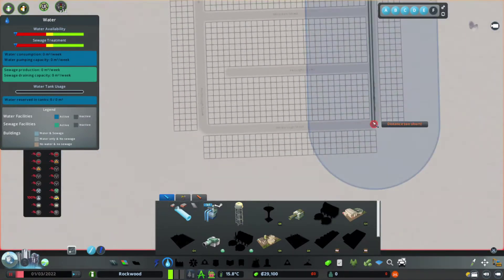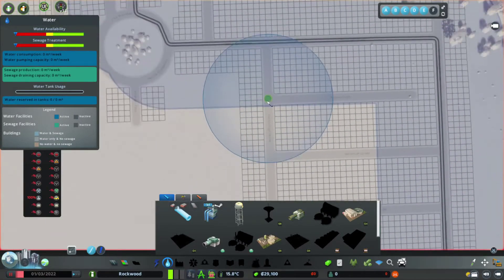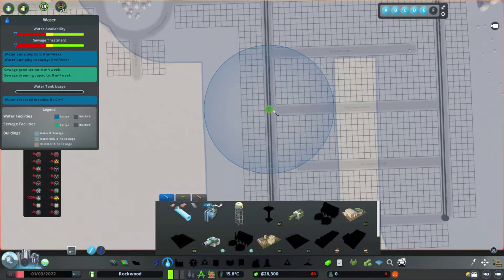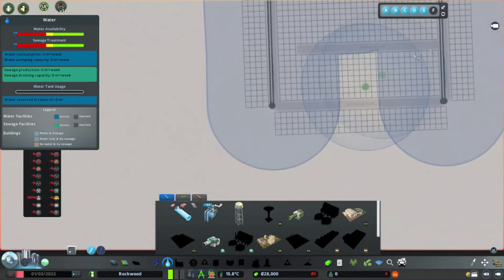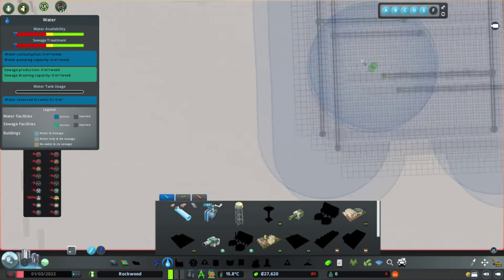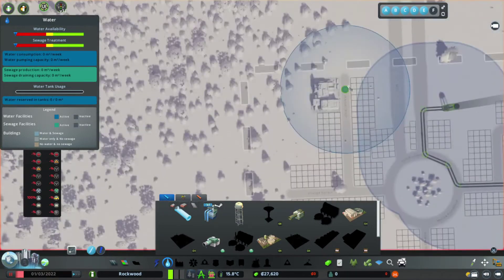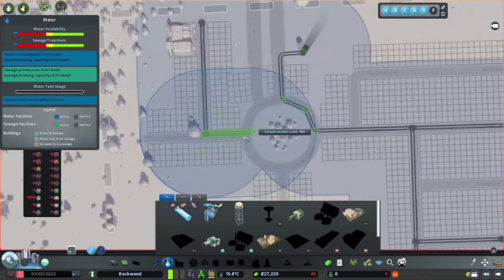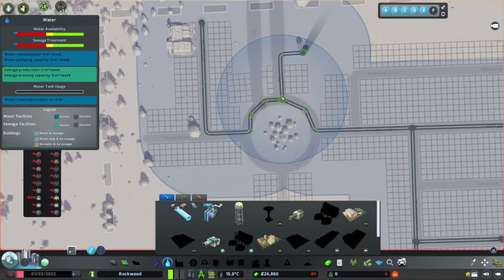We'll try and save some money by just having one down that side, one down this side. But it's not having any of that, is it? We'll have to go across the middle there. Keep an eye on the cash. Round and round about.